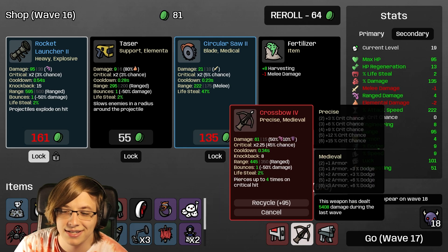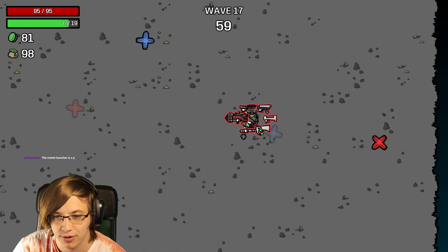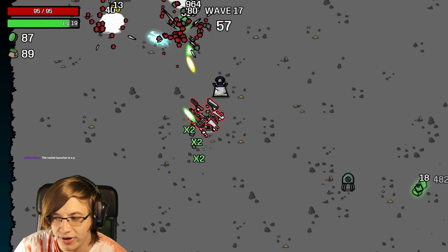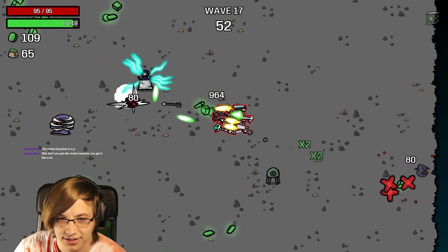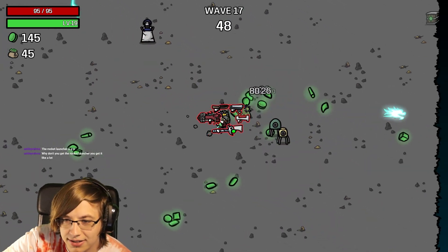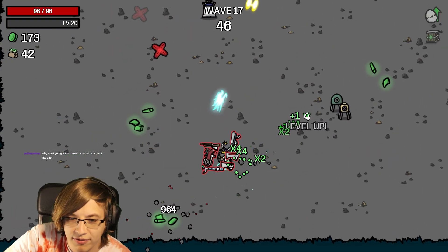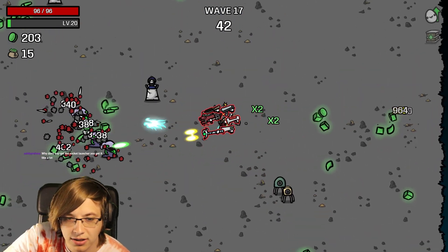The Medical Gun did more damage than the crossbow. We definitely want that Rocket Launcher though. Bounces work on the turrets too - I forgot about that! So every time we kill a tree we're getting a turret. We have two Alexas. We also have the legendary explosive turret. We are getting the Rocket Launcher - we locked it!